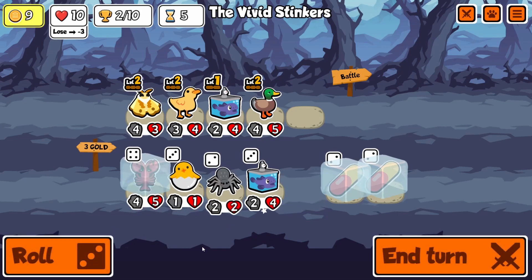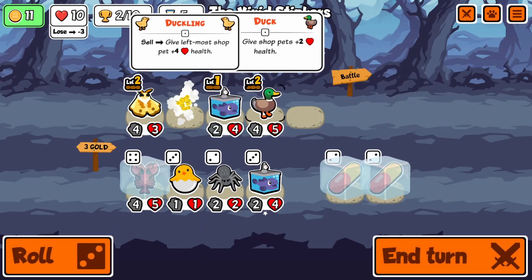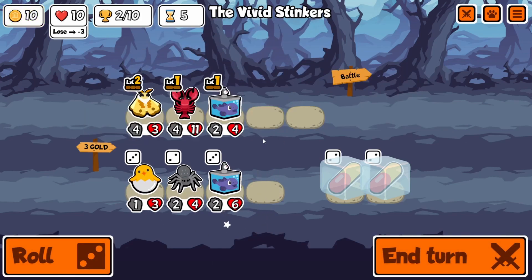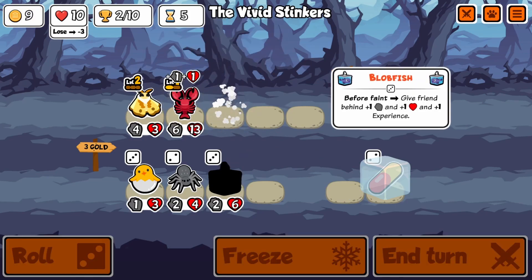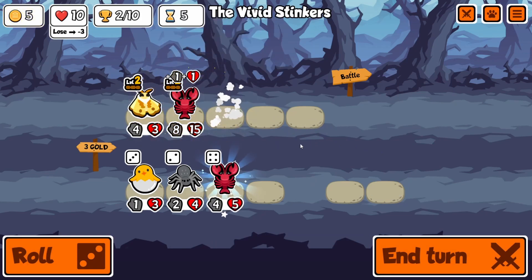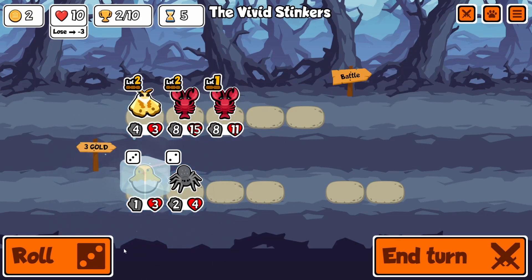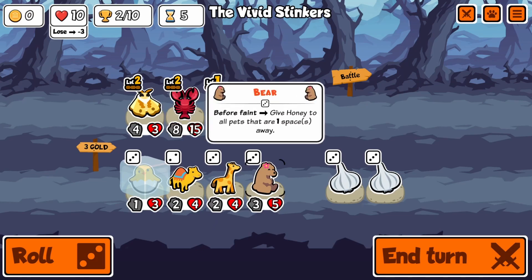We wanted to get a roll with some pretty decent units, and look at that — another blobfish and a hatching chick, which is absolutely perfect. We can actually pill both blobfish to get a level two lobster immediately into another lobster. That's absolutely ridiculous on turn five: an 8/15 and an 8/11 lobster.